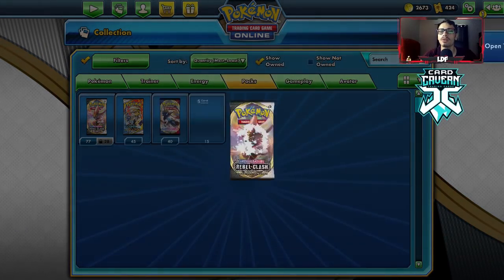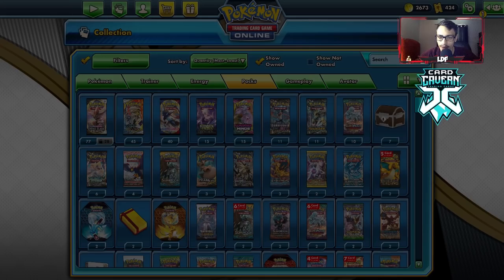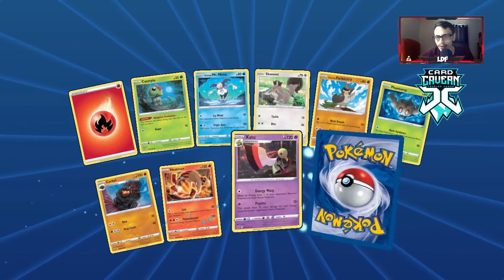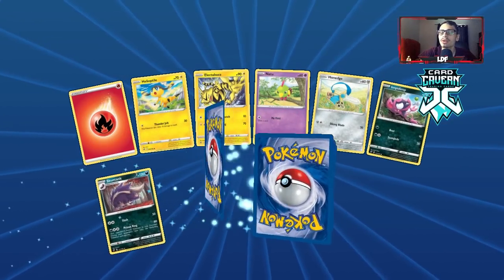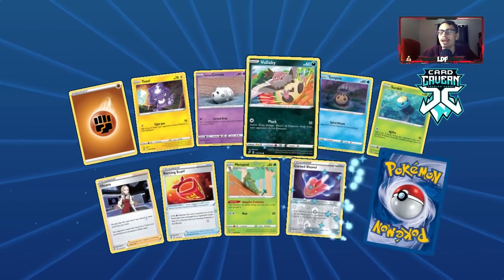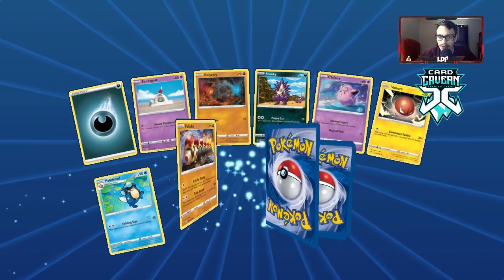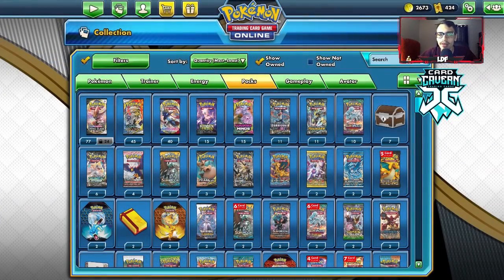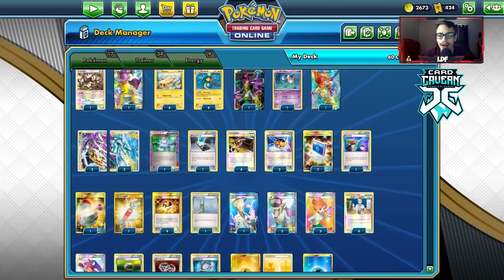I have five packs of Rebel Clash to open from the ladder. We'll see if we can pull a Dragapult VMAX — that's really all I care about in Rebel Clash right now. No luck there. We get a Reverse Holo Flapple and a Full Art Malamar V — pretty good packs! Also a Galarian Weezing. We didn't get an insane pull, but we got what we got.